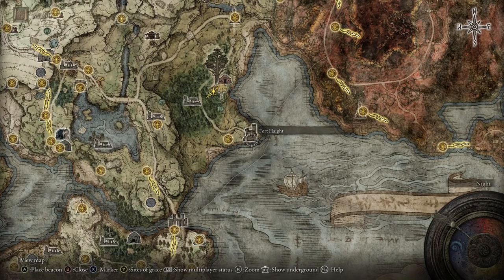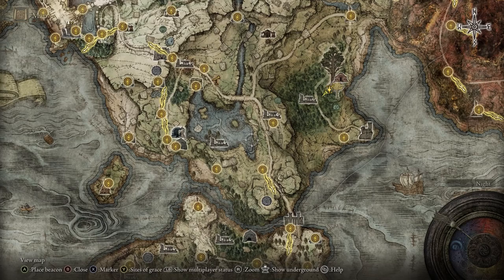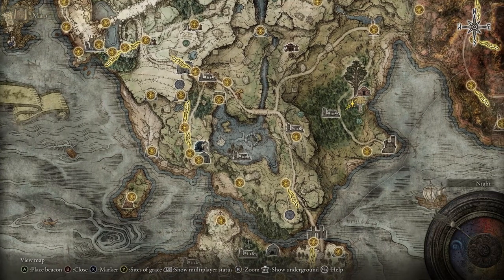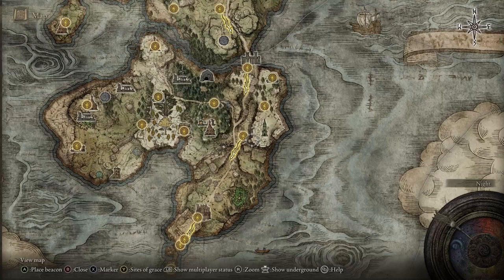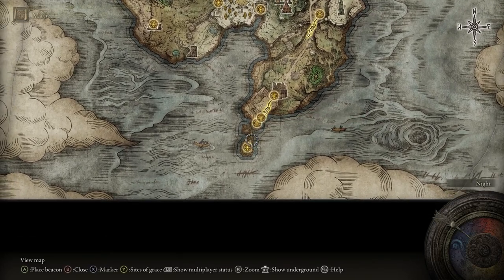His castle is right here — some beast folk have taken it over so you need to clear them out, and if you do that he will reward you with a pretty good dagger. He also has another side quest later. Then you can try the Limgrave Tunnels — it's easier if you have a mace, blunt weapon, or piercing weapon to get through the rocks. There's also another boss that patrols the swamp nearby. Once you've cleared that area you're clear to go south.